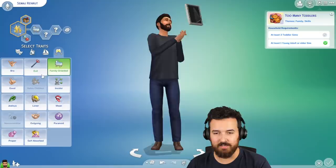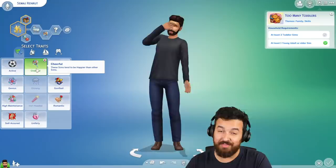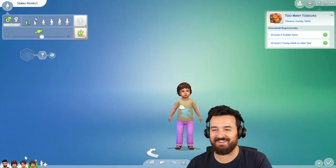As always, got Samaj. Let's maybe check out his traits — something that would be useful. Be a super parent, family orientated, cheerful, just so we're happy more often because that'll probably help. And childish because we're going to be having a lot of children.